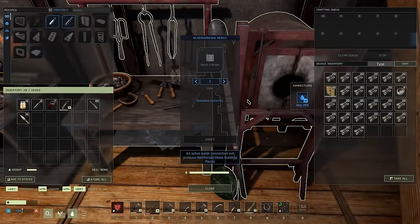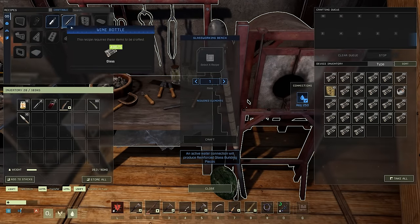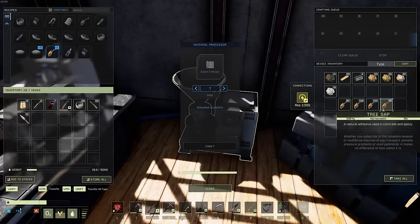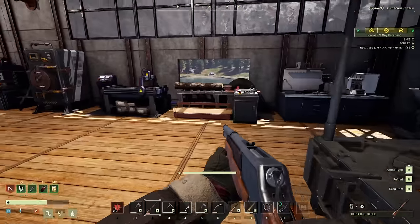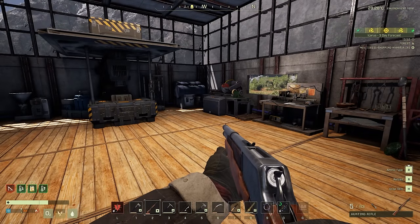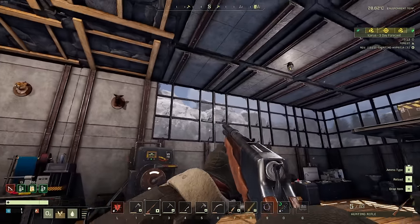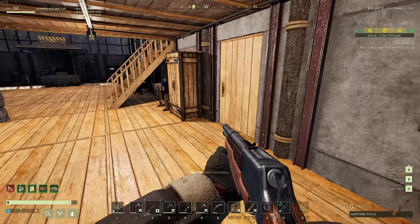Expansion projects are on the horizon now. While we have power, let's continue working on glass walls — except we're always short on epoxy. I'll grind resources and get building materials together for a base renovation project. Everything's churning away.